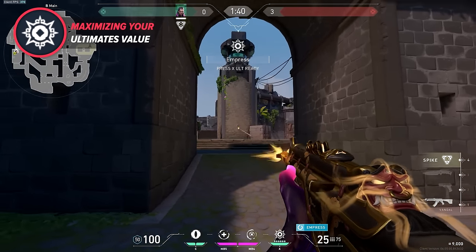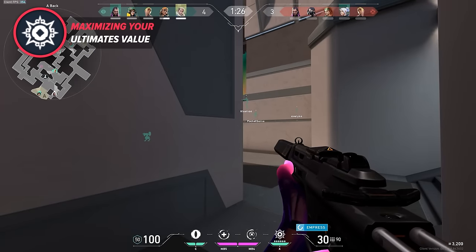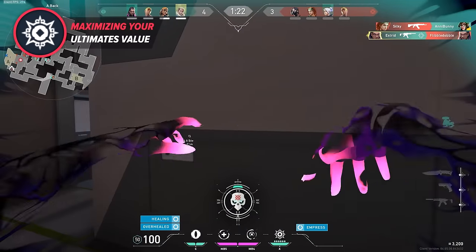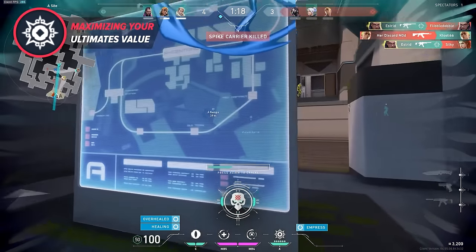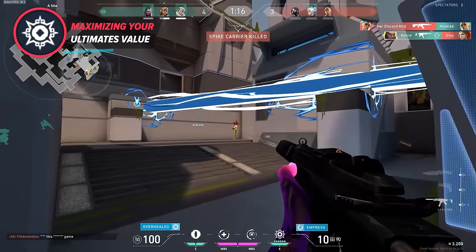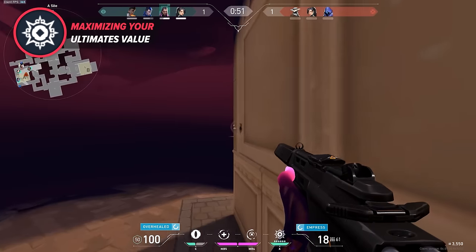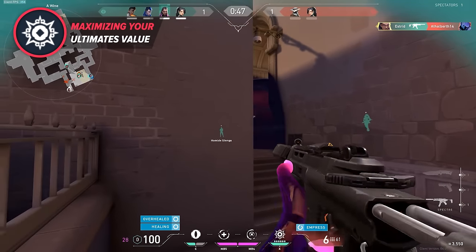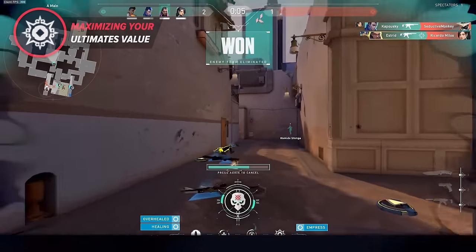The worst thing you can do is hang on to your ultimate for an entire half, since at that point you could have already used it twice. As a bonus tip, using her ultimate can provide you with more charges of her Q or E abilities, so if you're all out of abilities and have three more opponents to deal with, it's usually not a bad idea to simply send it. Lastly, Empress has the ability to make weaker guns stronger — giving Reyna an edge in rounds where every advantage counts. So if you've got something like a Spectre, you can make it fire a whole lot quicker, making it about as deadly as a real gun.